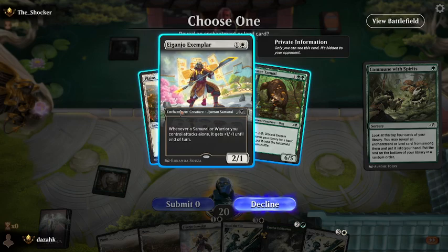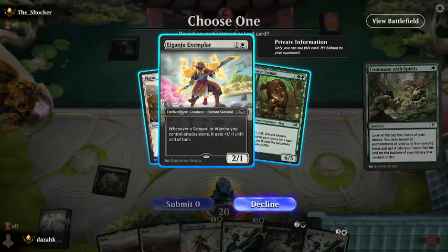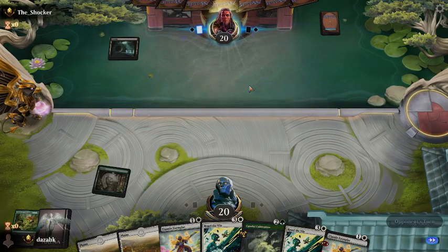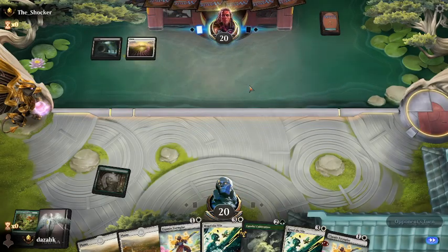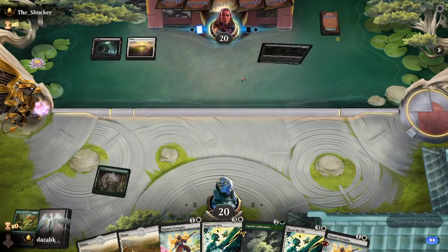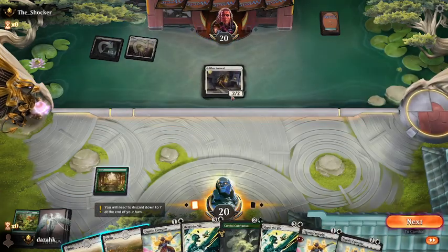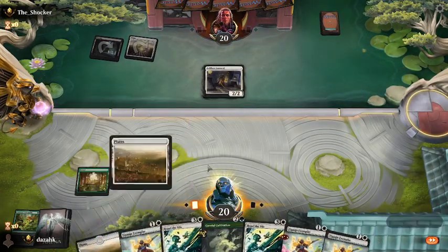We could go double Exemplar — then we're attacking with a 4/3 creature on turn 3. Tanooki's good and everything, but we want to go for a bit of early game, I think. Okay, that's all three Exemplars — that's cool.